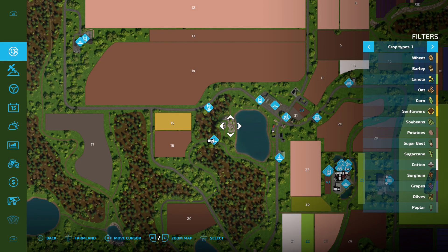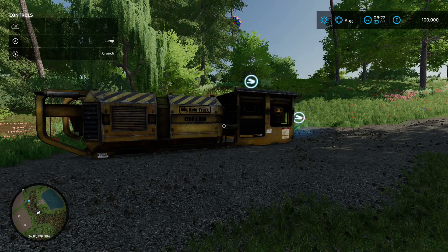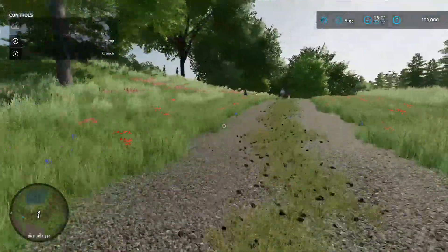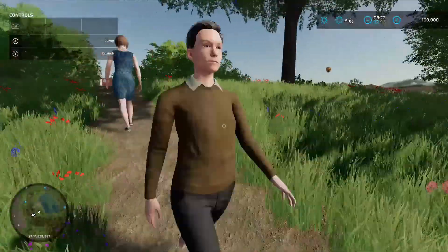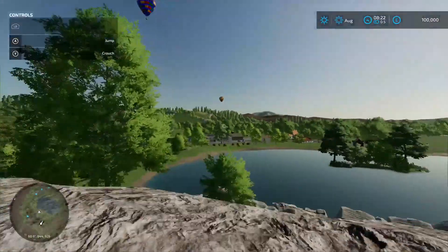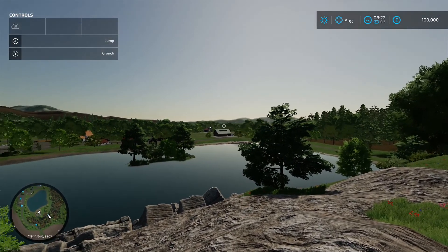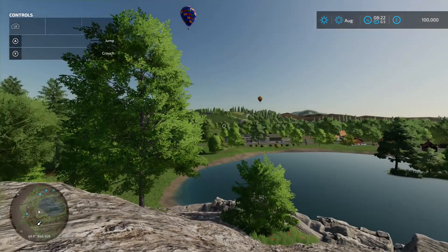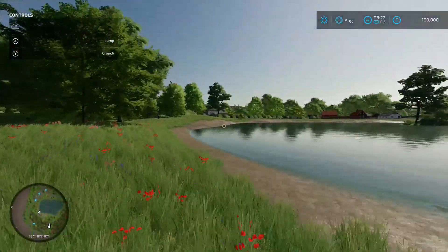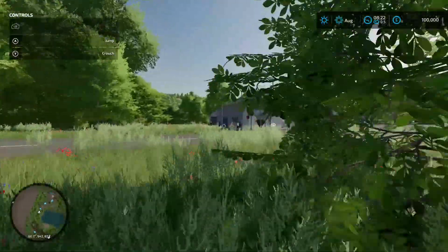There's an animal dealer sign but the actual animal dealer is over here. First though, we've got a lime debris crusher - load your stuff in, job done. Coming up this road past walkers, there's a little white church and chapel on the hill. Look at that view out over the lake - that is something special. The map maker has done a brilliant job with that. You can also back a trailer into the lake here for free water.